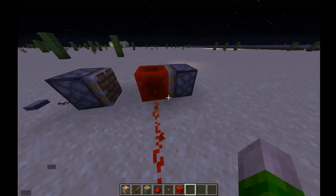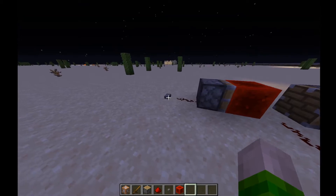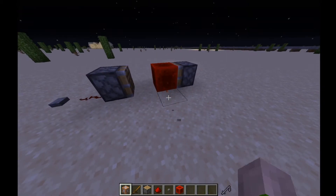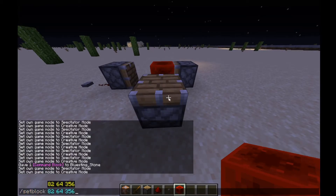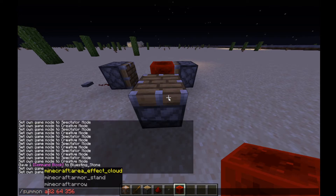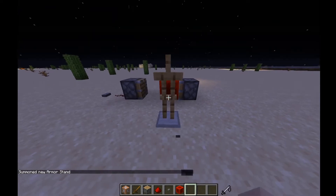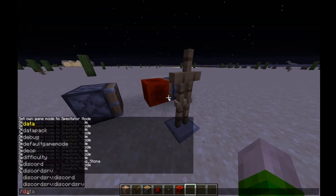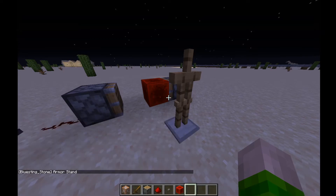The redstone stays activated until the reset button is pressed, and then it's able to be activated again. That's the design I've used. So let's place an armor stand — I'll get the coordinates first. We'll do slash summon armor stand at those coordinates with a tag of 'dalit'. So if we do slash say at E tag equals 'dalit', we got an armor stand right there.